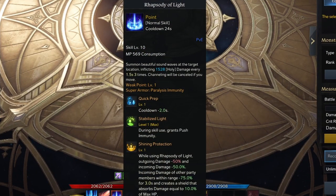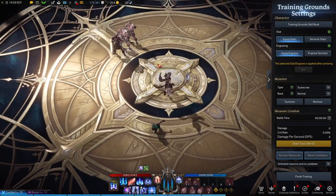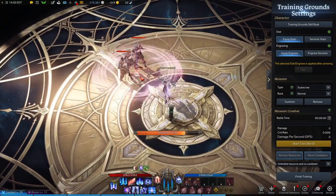Rhapsody of Light is the bread and butter of the kit. You summon a sound wave at the target location inflicting holy damage every second for three ticks — channeling will cancel the move. With the Shining Protection tripod, while using Rhapsody of Light, outgoing damage is reduced by 50% and incoming damage reduced by 50% for other party members within range of 75 for three seconds, and it creates a shield absorbing 10% of max HP. This is probably your best skill in the entire kit aside from your ultimate. Cast this on your allies when they're getting jumped so you can get a nice Rhapsody of Light off on both enemies and teammates.